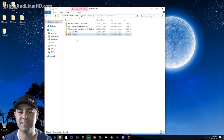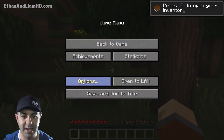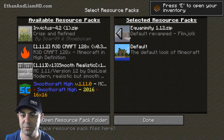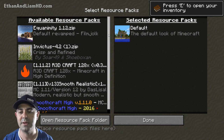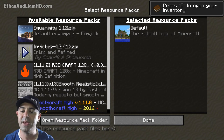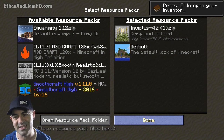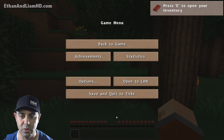Take Invictus and drop it right into the resource packs folder — that's it. It's going to be a .zip file; you don't need to open it, unpackage it, or unzip it. Just leave it alone, throw it in the folder, and Minecraft will do the rest. Go to Escape, then Options, then Resource Packs. Take Invictus, put it on default — you can never delete the default texture pack because it serves as a fallback. Click Done.